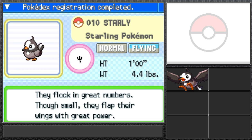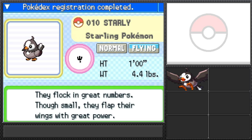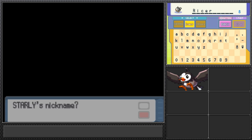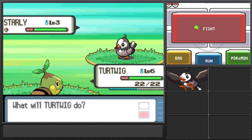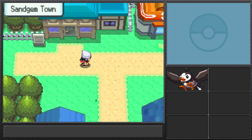We finally catch a Starly! The Pokedex says it's a Starling Pokemon, Normal/Flying type — small but flaps wings with great power and flocks in great numbers. Time to give it a nickname. I name all my bird Pokemon the same thing — I'm going to name this one 'Ricer.' Now that we have it, I can't catch any more Pokemon on this route.